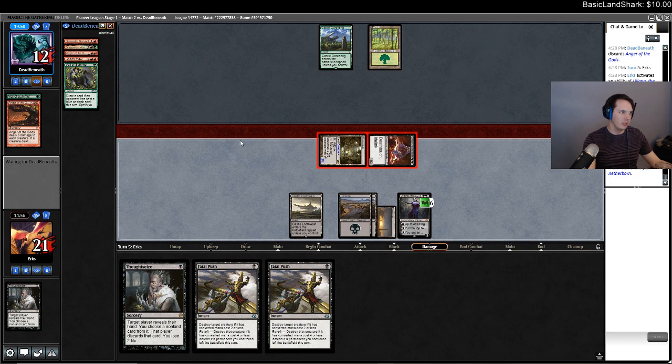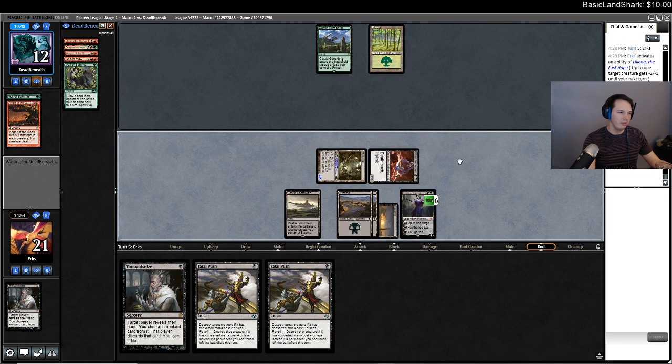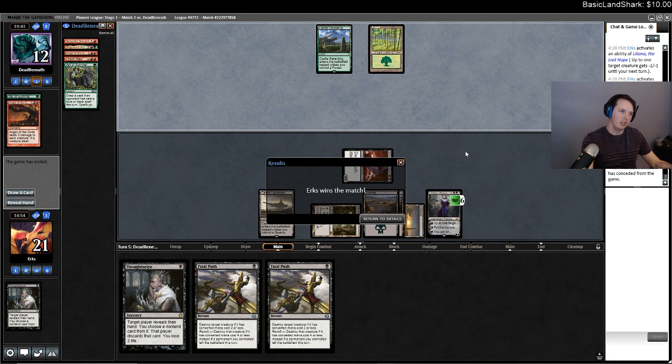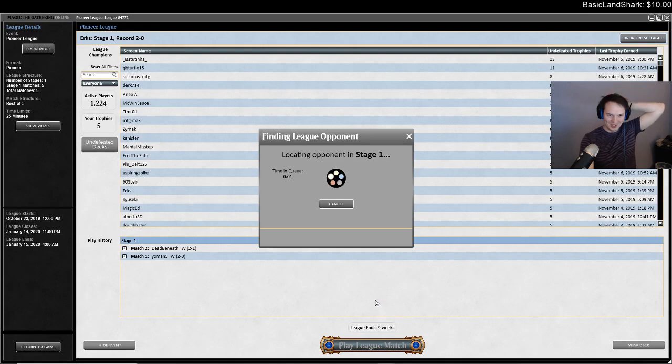This is a four-turn clock, which is fine to go for if they find a way to deal with Liliana — but I don't think they realistically can now. We have double Fatal Push. What a dumb match. What a way to end it — I mulled to five, I win the first game. They mulligan to four, win the second game. Third game they keep the worst hand I've ever seen in my life and then do nothing and die.